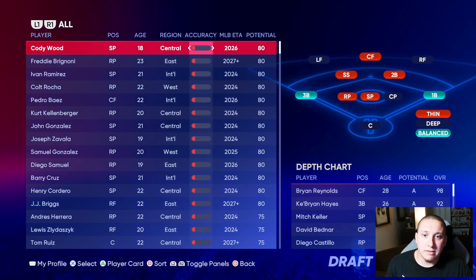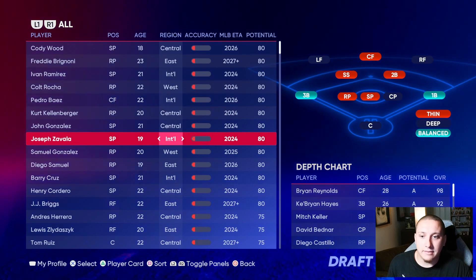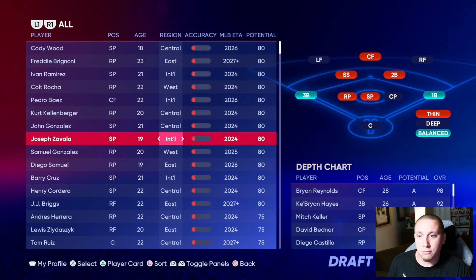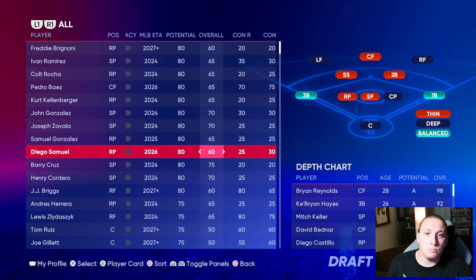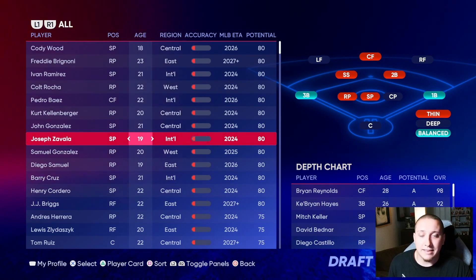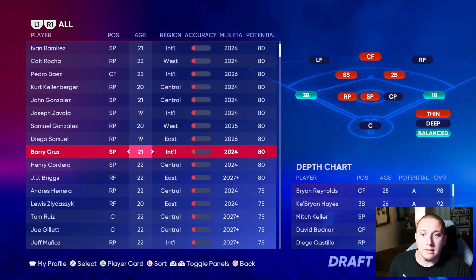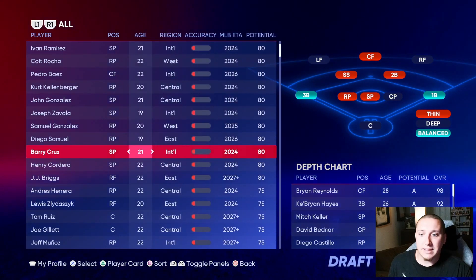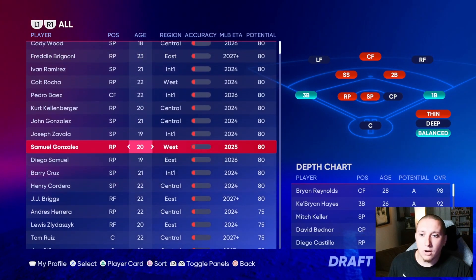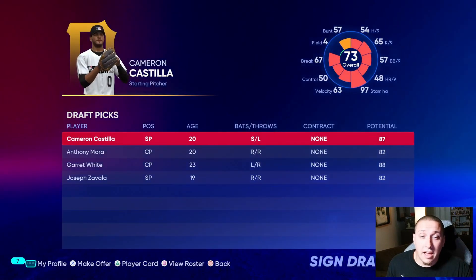Going into round three, we want one more player to compare against. Looking at players with 80 potential, how do you distinguish between them? We do exactly what we talked about — look for the best combination of potential, overall, and age. I'm immediately drawn to two 19-year-olds in the middle, both with 80 potential — one has 60 overall and one has 70 overall. Despite a 21-year-old having a 75 overall, the age difference makes the 19-year-old with 70 overall the better pick. We go ahead and take Joseph Zavala with his 2024 projection.